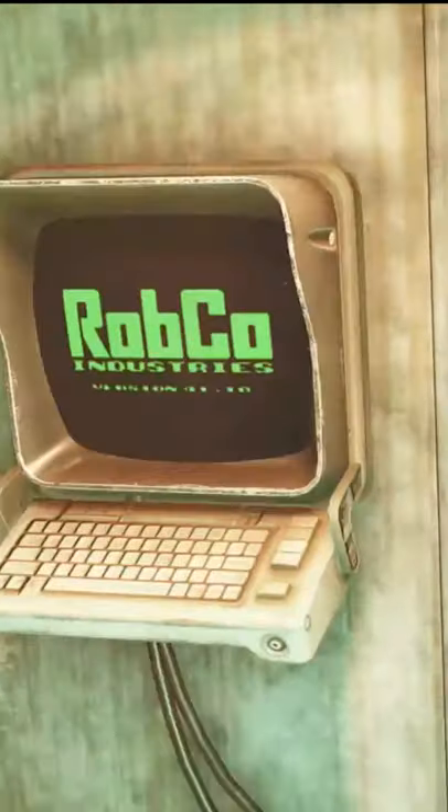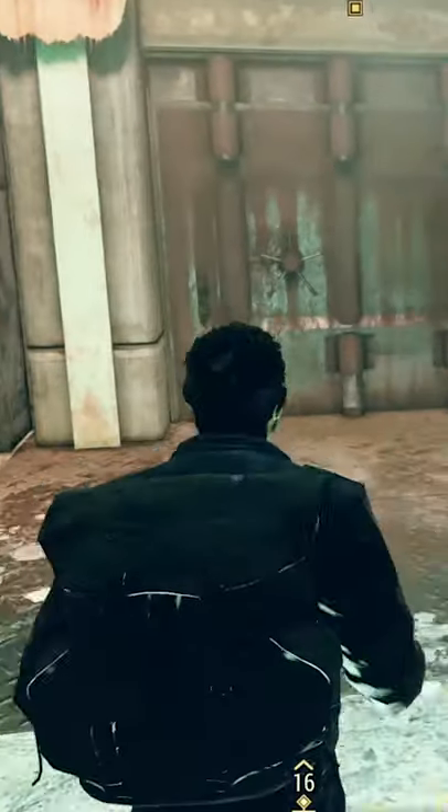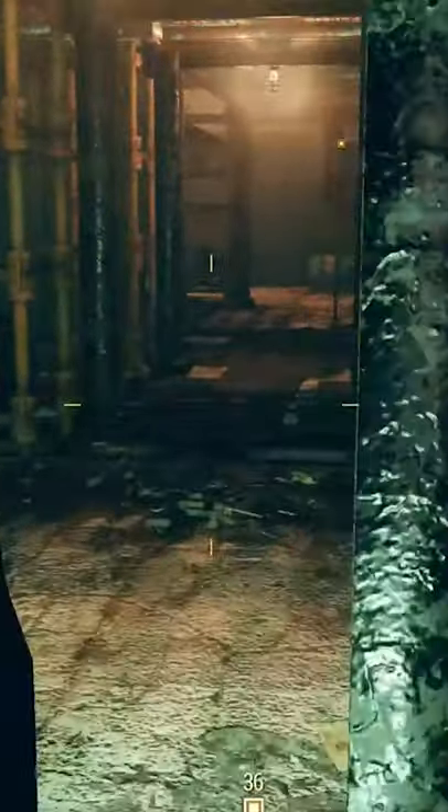Once inside, hack the registration terminal, allowing the Pip-Boy to be registered. Next, you'll come across a large door. Simply standing inside the marked area will allow the Pip-Boy to be scanned and the door to open.